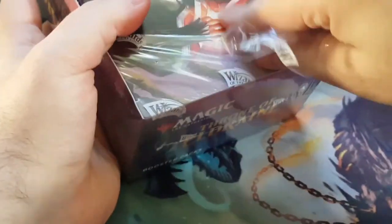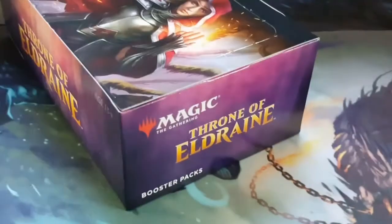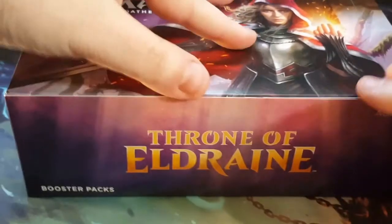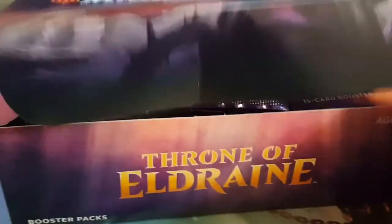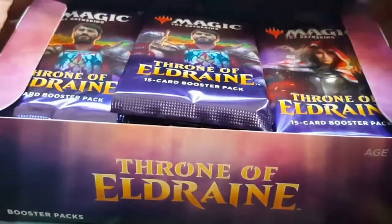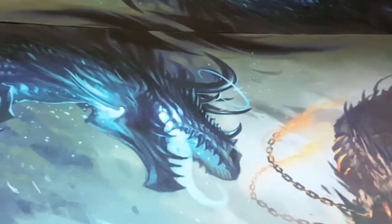So the last box I opened, I got a couple of cool things. I got the foil Seven Dwarves, I got the Brazen Borrower. Didn't get an Oko though. So that's our main focus — let's hope to get an Oko. That would be nice, but let's just go ahead and get an Oko.